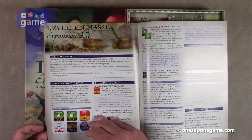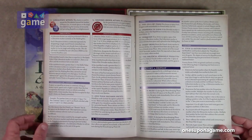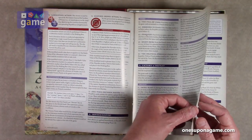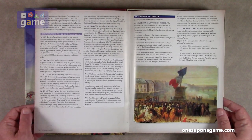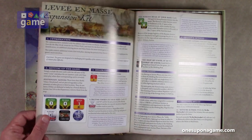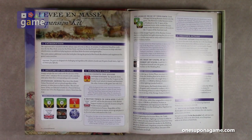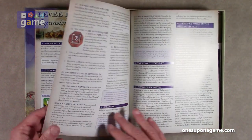This includes the Levée en Masse expansion kit. So you've got the base game and you've got some optional rules in the base game — optional rules on page 11. And then we have the Levée en Masse expansion kit, which is included in this deluxe edition. It includes additional headline cards to expand the game and change the victory conditions.